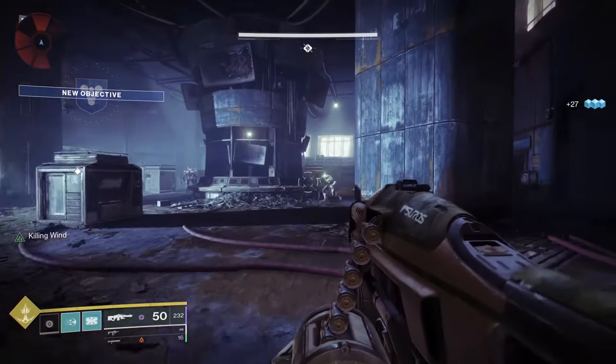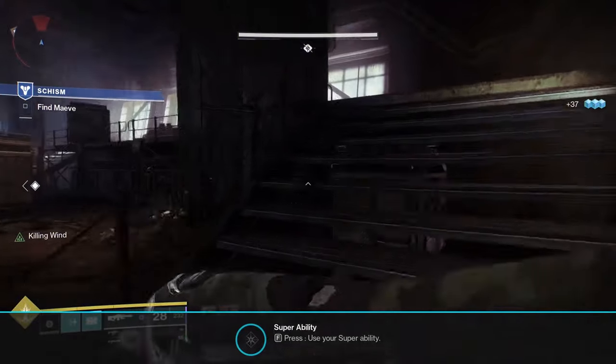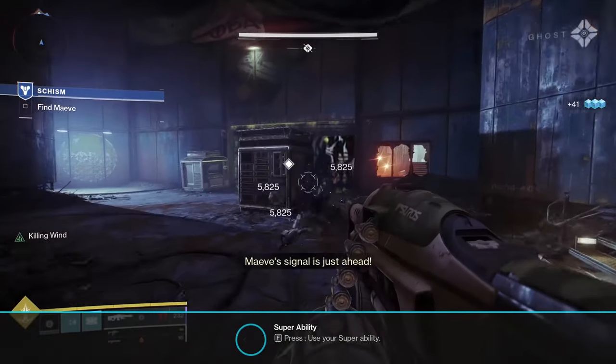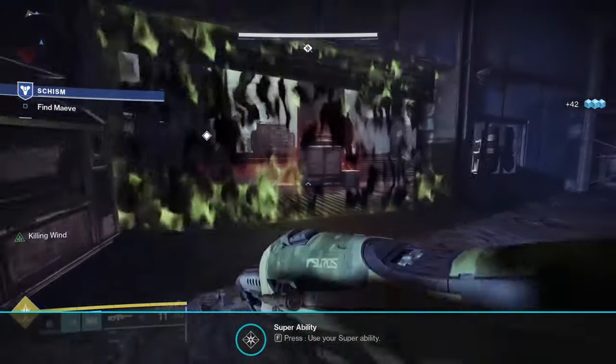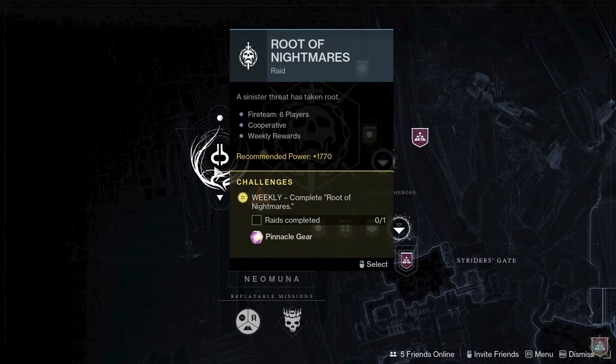By now you may be wondering what the endgame is that you are gathering all of this gear for. The endgame activities in Destiny 2 are raids, dungeons, grandmaster strikes, and Trials of Osiris. First up will be raids — these will be challenging 6-player activities that require a lot of teamwork and communication to solve puzzles and beat difficult bosses. Due to the difficulty and the requirement of needing 5 other people, most players don't do raids, but you can find some of the best weapons and armor in the game inside them.